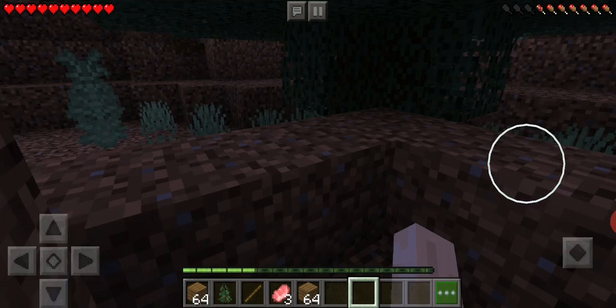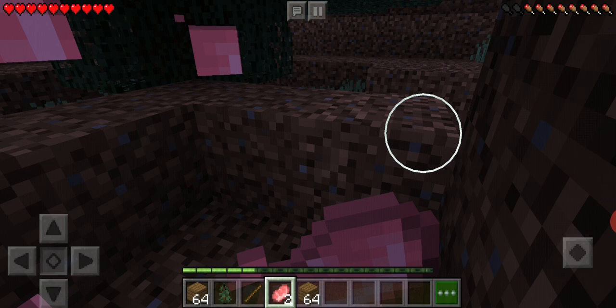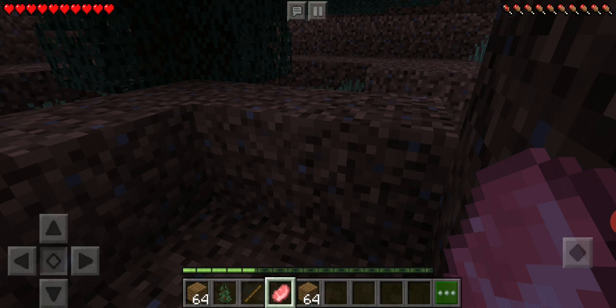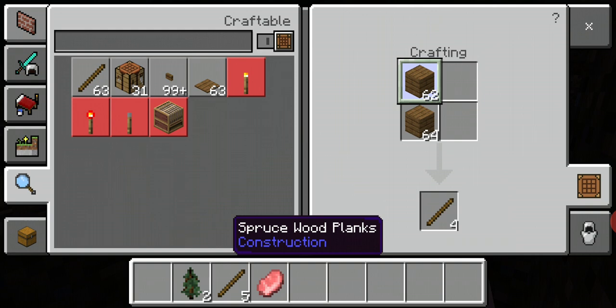You can see the dots on the top right corner - that's my hunger level. I'm hungry, so I'm eating the food I got from the pigs. Once this is full, my hearts will automatically regenerate. Now I'm crafting sticks so I can make swords.